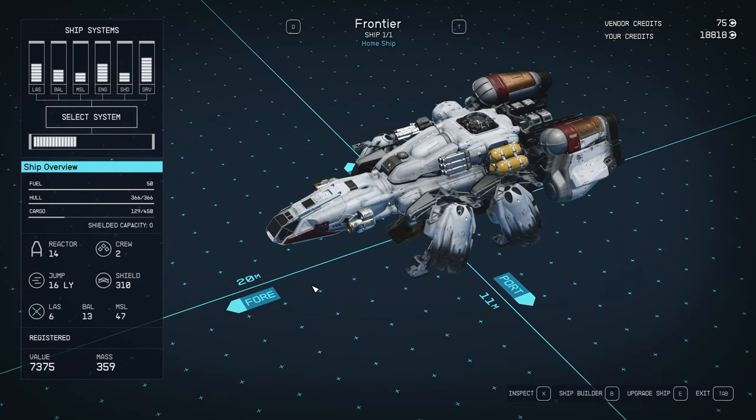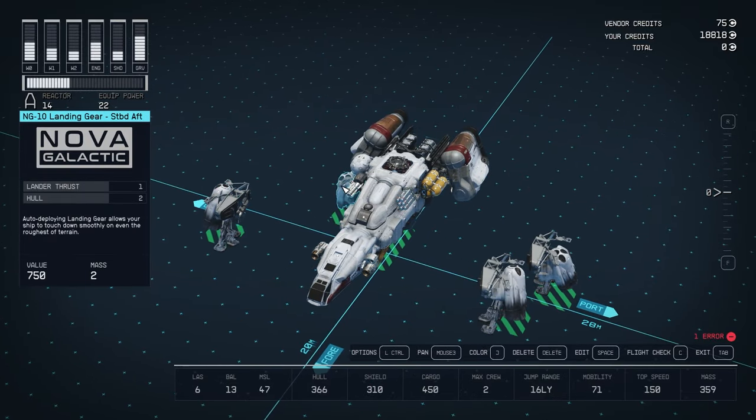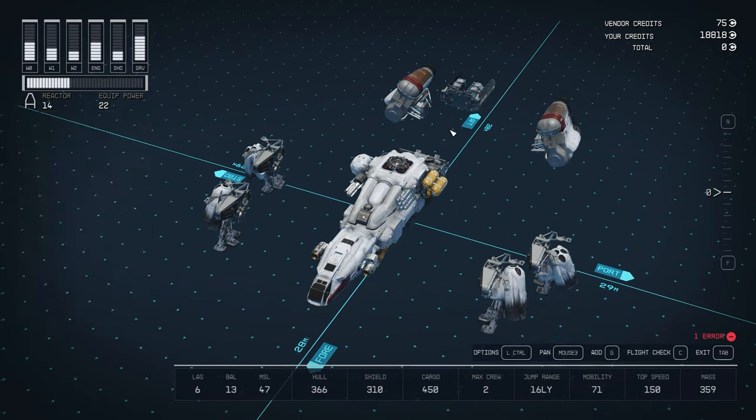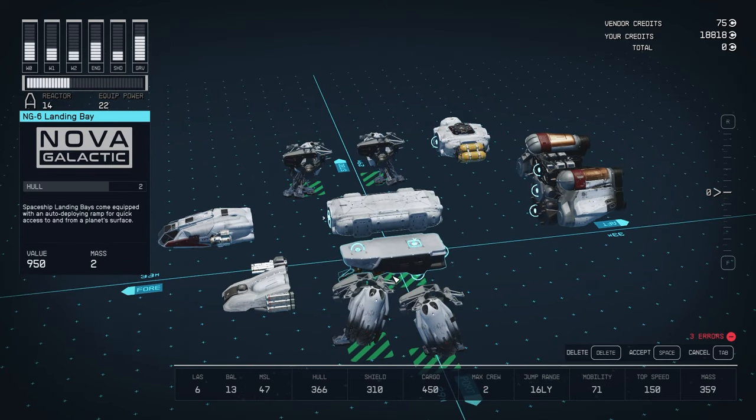First, you'll need to remove all the essential ship parts out of the way. These have to be connected in roughly the same place later. You have the landing gears, the engines, the grav drive, the reactor, the cockpit, the dock, and the landing pad.